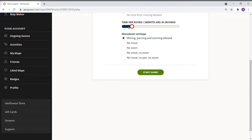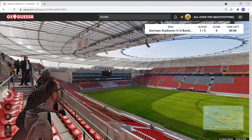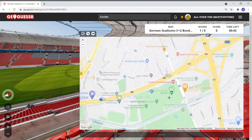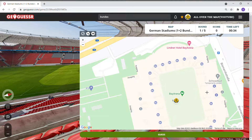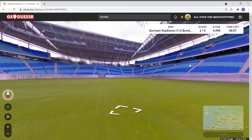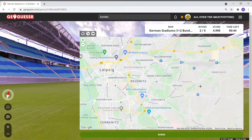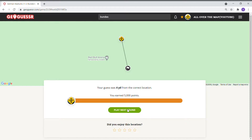We're going to do a one-minute round and see how we do. The BayArena — Bayer Leverkusen, which is over here somewhere. There it is — BayArena. Wow, 35 yards! We need to get a perfect score. Maybe the challenge is getting a perfect score here. This one with nothing on it is Red Bull Leipzig — we've had this one before. Red Bull Arena — perfect round, four yards!